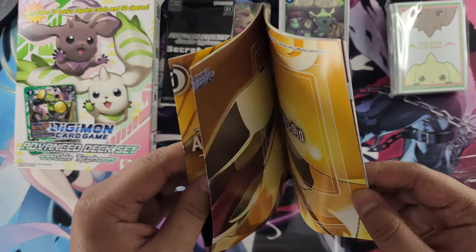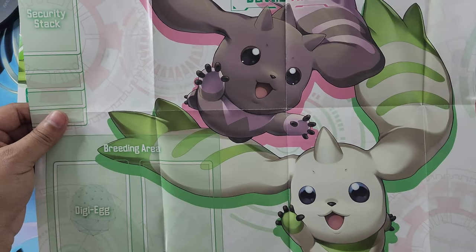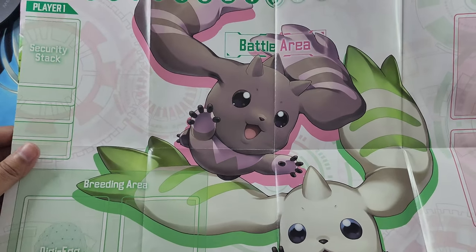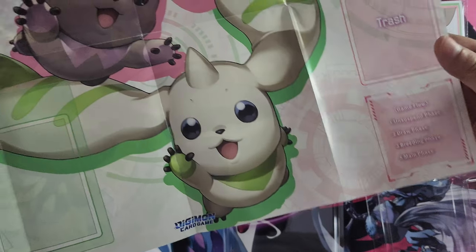Let's check out this playmat — is this Rapidmon? It is! It's Golden Rapidmon. And it's double-sided. On the other side we've got Lopmon and Terriermon. It's cool. Everything's written in — battle area, deck, trash. It tells you the game flow down in the corner, security stack, reading area.